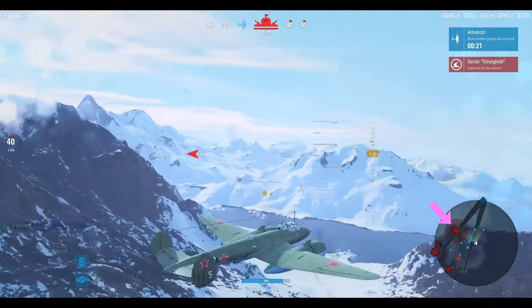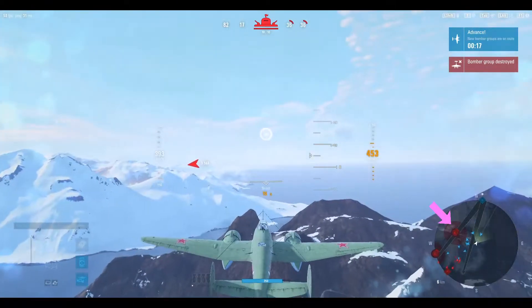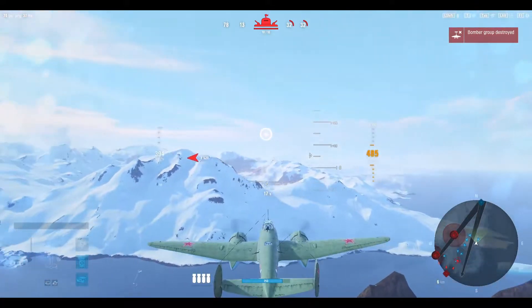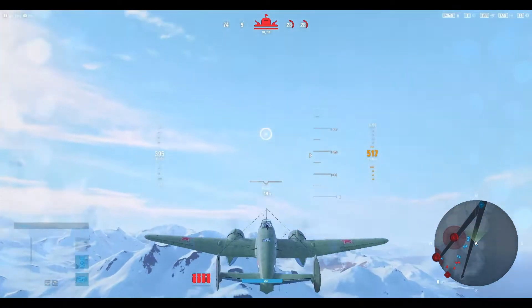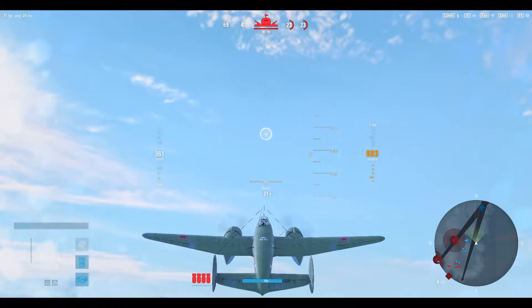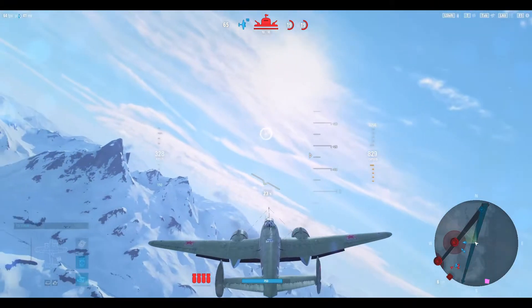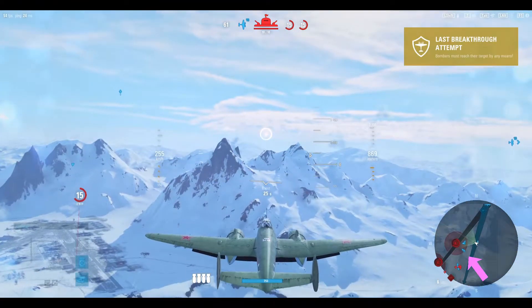The base has reloaded — about 38 seconds until it is fully functional, then I can make another run over it. Keep checking the minimap. If I turn left now I'm relatively safe because there are more teammates, giving my bomber a higher level of protection. I won't be exposed as the only plane flying over the base with AA guns firing at me and a swarm of enemy fighters trying to take me down.